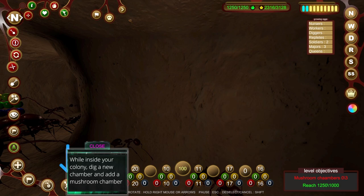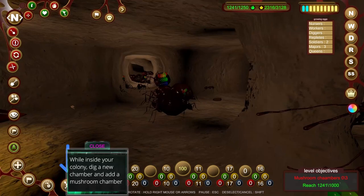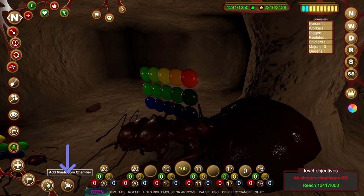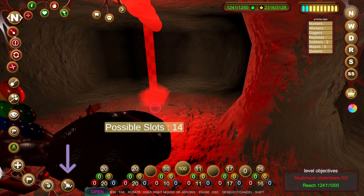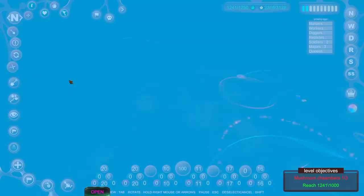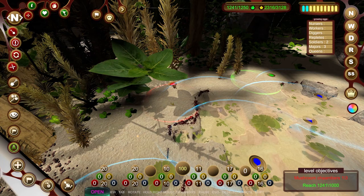Let's slow everything down. I can't pause it, can I? There's a lovely chamber over here, and this is what we were digging out last time. So let's make this the mushroom chamber. A 15-slot - oh, now it's a 14-slot mushroom chamber. Okay, so we've got that going for us.